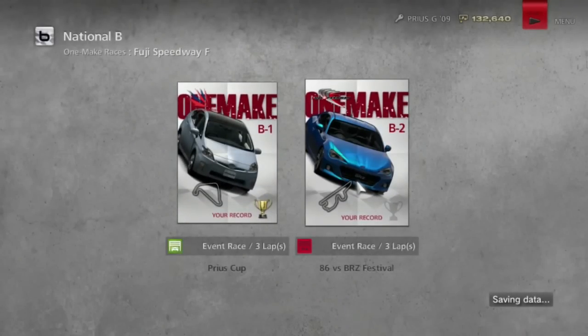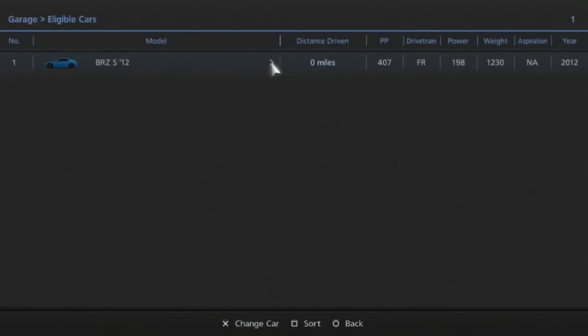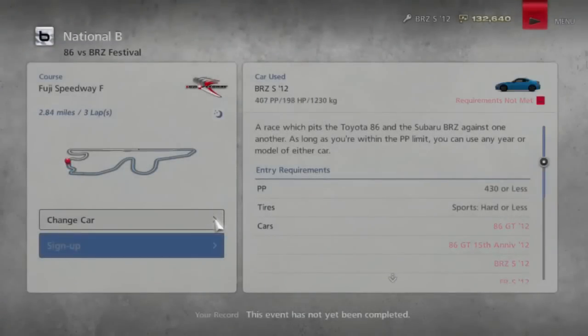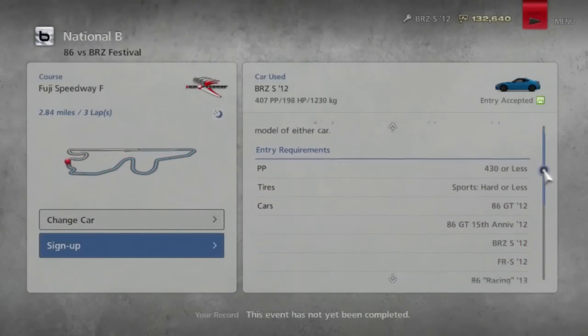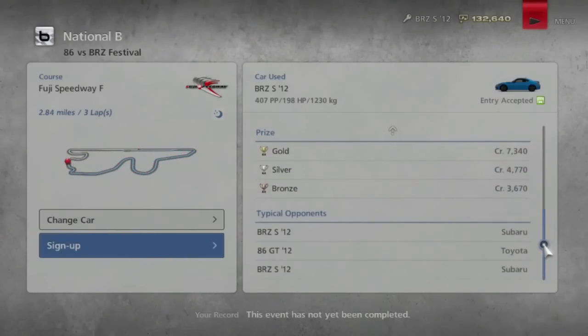As soon as it loads. Load times are pretty quick in this game, which is good. So — the 86 versus BRZ Festival. This is switching to the Subaru BRZ. It's pretty much a contest of which version of the same exact car is better: the 86, the FR-S, or the BRZ? And we're going to Fuji Speedway. First time going to Fuji in this game, which is cool. Here we go.